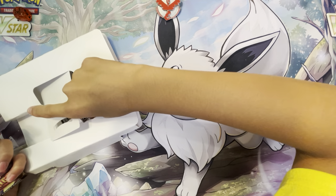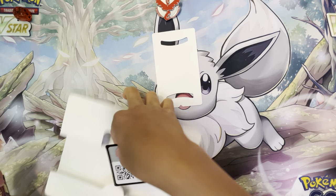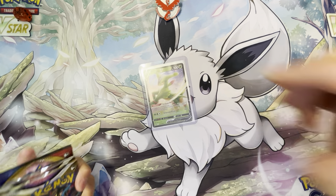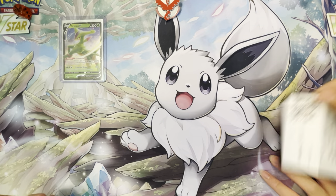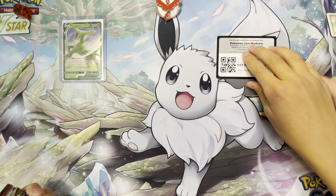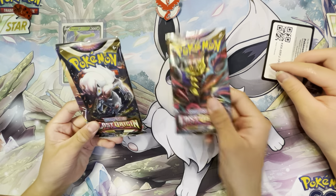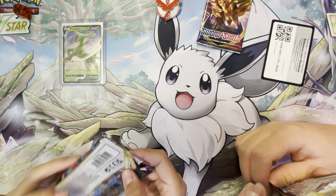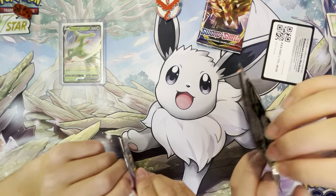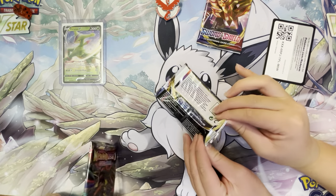I'm struggling so hard. Okay, these are our hitters — bulk, reverse, whatever, code cards. We're sorting them now; these were way too messy. Lost Origin, Lost Origin, Sword and Shield — not bad! Oh my gosh, I haven't seen Sword and Shield. We'll put this to the side.